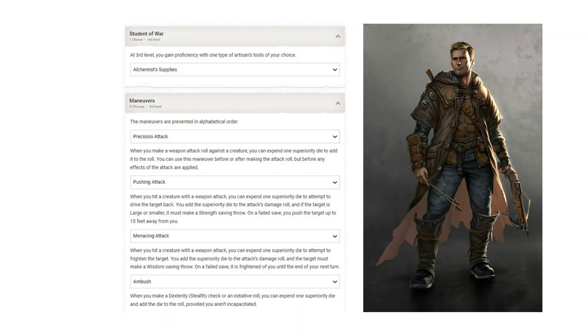What maneuvers should you take? There are only 4 I would say are must-haves, and the rest you can change based on your taste, but I would recommend giving the final 5 a good look before choosing a different one. Precision Attack is where most of the superiority dice will be spent on this build. When you get Sharpshooter and the negative 5 plus 10 power attack, Precision Attack will turn nearly 4 of those misses into hits, which does a great job of upping your DPR.